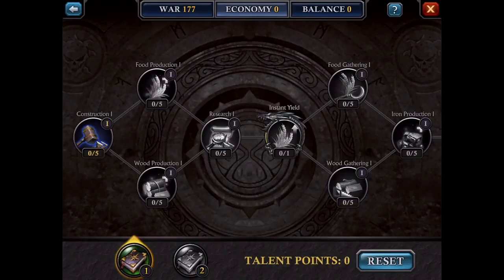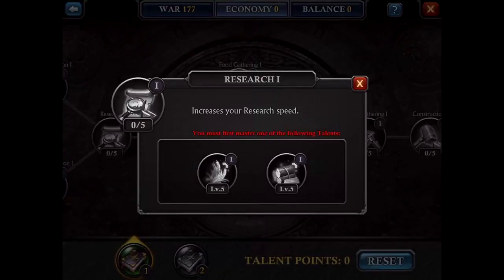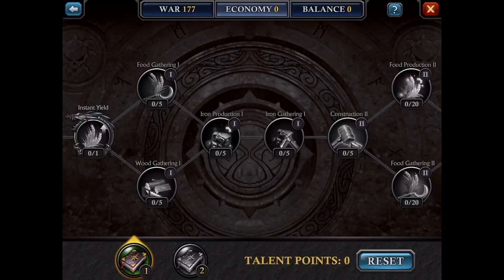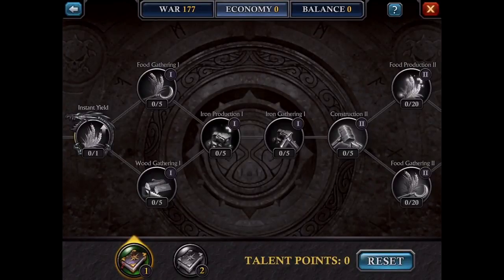Let us now move on to economy. Starting out with construction — you have to get that done. Between food production and wood production, you want to go with food production, because wood, there's always a surplus you can gather at a fast pace, and wood stacks up unlike food, which can't stack because of upkeep. So choose food production over wood production. Going on, get research done, and then instant yield — this is a very, very great skill. You can instantly harvest five hours of resource production from all your resource buildings, with a 12-hour cooldown. That is really OP. Make sure you click this skill after you speed up your farms and mills, not before, or you're losing potentially 200k less resources.